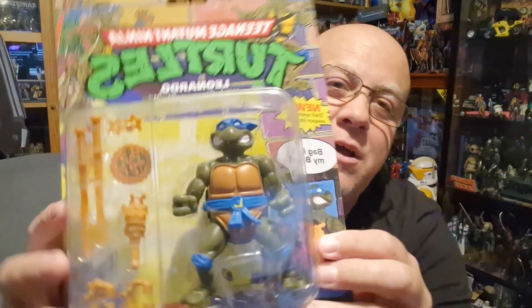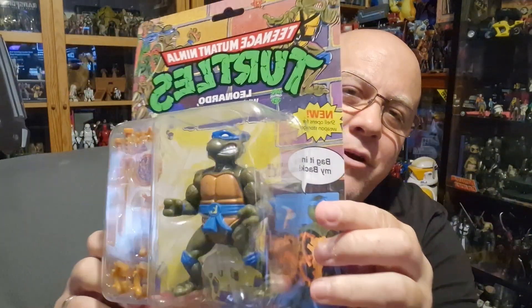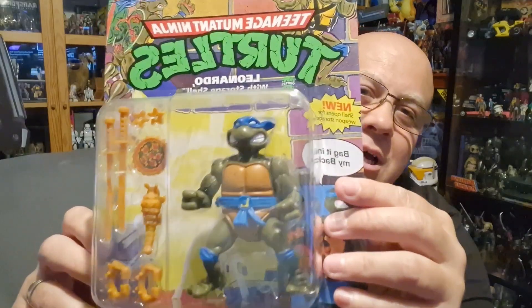There are his Samurai swords, and looking at the back you've got the other figures listed there. Oh — this is the one with a storage shell! I didn't even know that. I actually just thought this was a reissue of the original, so that means I might have to go find the original. I don't know much about the Turtles figures — there are so many out there. Edge Retro Geek Hat has an insane turtle collection, and that's why I'll stay away, but I'm just going to collect a few Leos — because who's my favourite turtle?